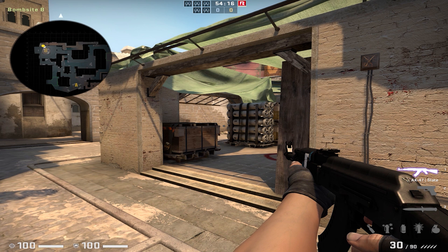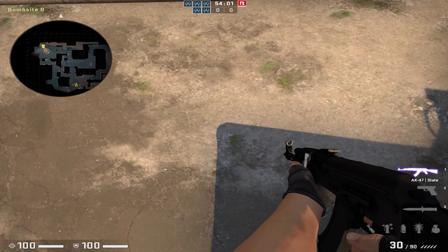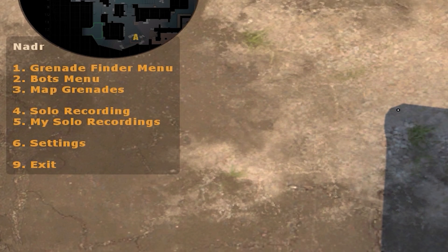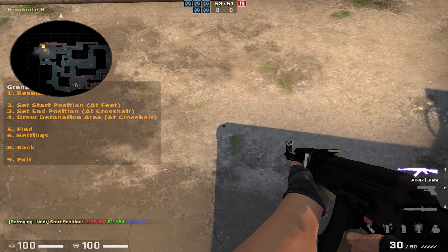Grenade Finder is easily one of the best features in Nader — it automatically finds new lineups for you. Let's say you're stuck in a post plant situation and you'd like to find a lineup to smoke off market window to give you and your teammate more space to work with. To find the lineup, go to the menu and press 1 for the grenade finder menu. Then look for a reference point to line up with — in this case, lining up with the corner of the shadow — and press 2 to set the start position.